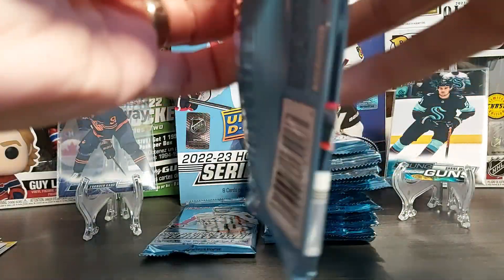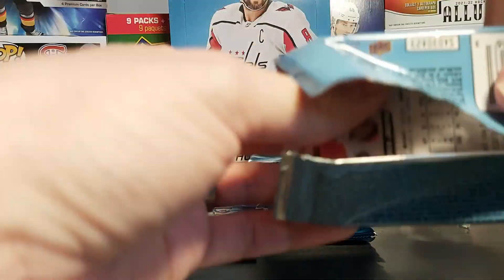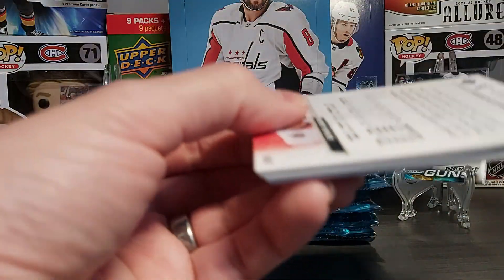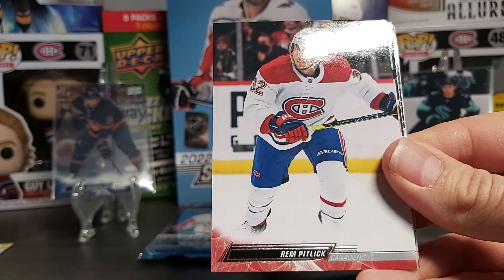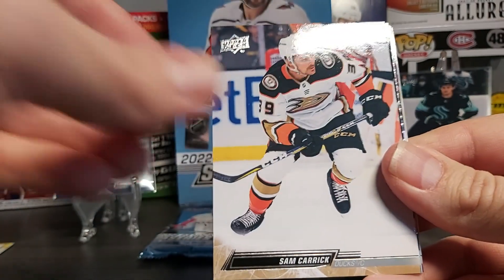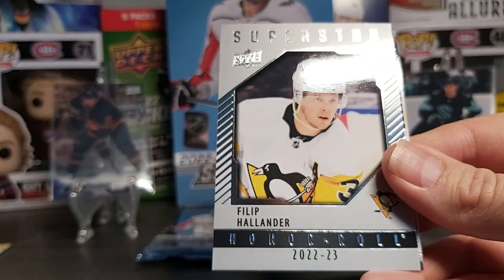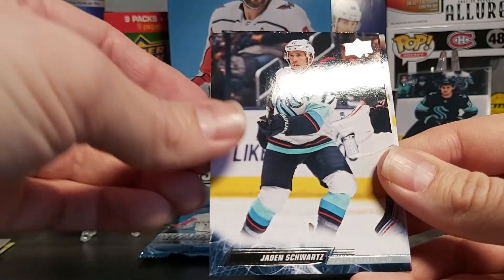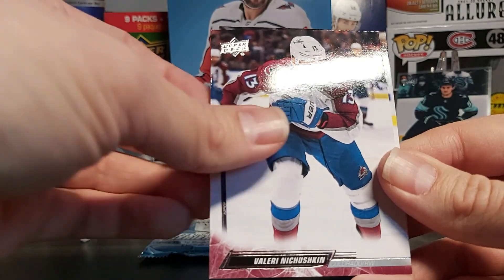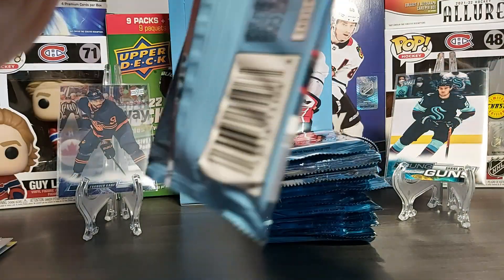Not bad — not even half of the box gone. Thurvainen, Graham Pitlick, Sam Carrick, Rasmus Applin, and our Superstar Philip Hallander. Janet Schwartz, Nisjuskin, and Joseph. Half of the box here — last pack for the first half. Got a lot of base from Montreal, so not sure I'll get lucky and get one of the young guns from Montreal.